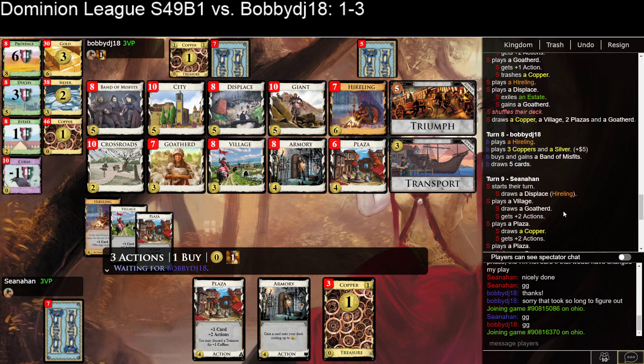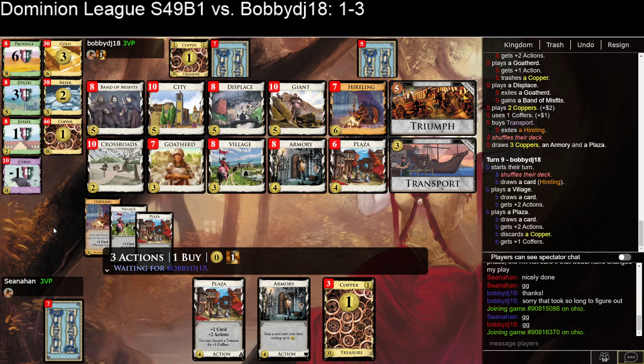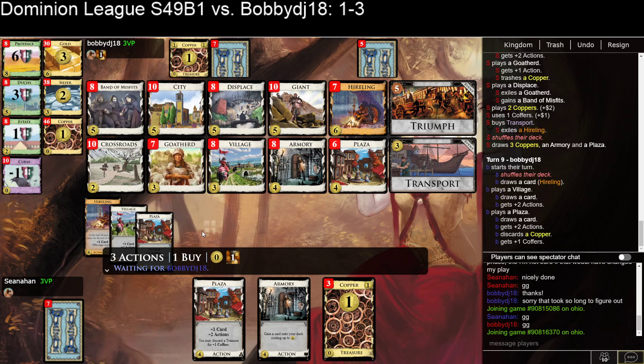Perhaps that Goat Herd was exiling too — okay, well I'm okay with that. It was a 2 to a 3 and then a 3 to a 5. It could have been a 2 to a 4 and a 4 to a 6, but it is what it is. If I draw my Displace here I could very strongly consider displacing the Armory into the Hireling and getting the Hireling off the mat.